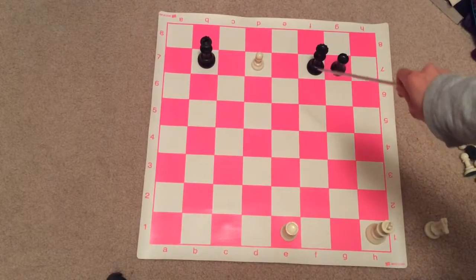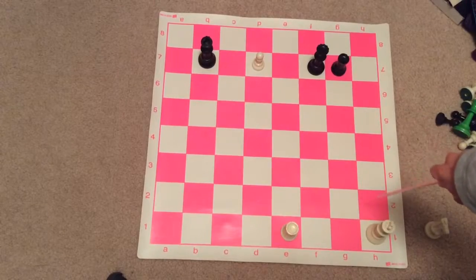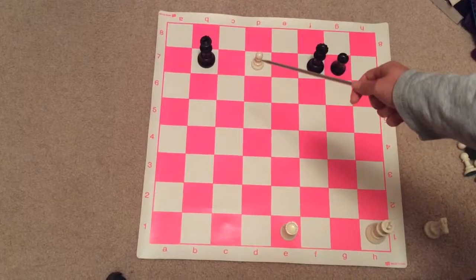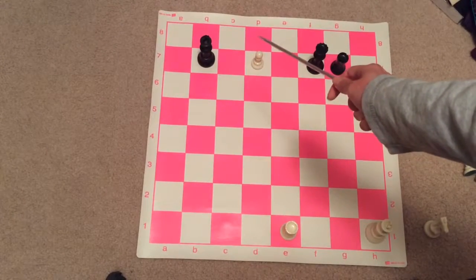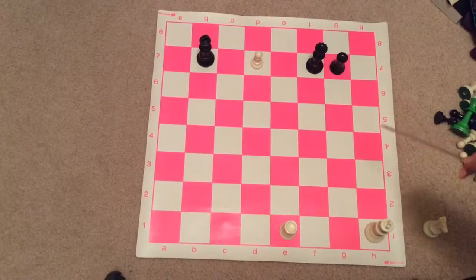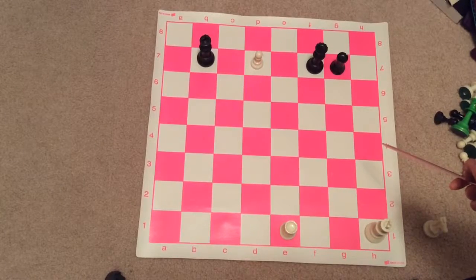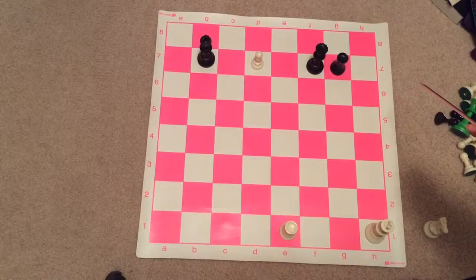Black has a queen and White doesn't. It is White to move. Most people might say, yes, let's move the pawn to d8 and promote it to a queen. That makes sense because the queen is the most powerful piece in chess — so why not?